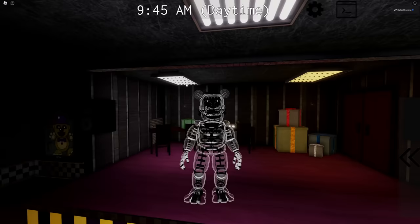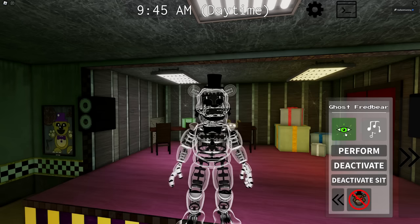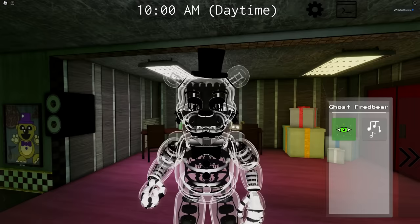Here's Ghost Fredbear. We do have some abilities. We have night vision, a song, a perform, and a deactivate. It takes him forever to deactivate — Fredbear's an old man after all, you've got to give him some time.